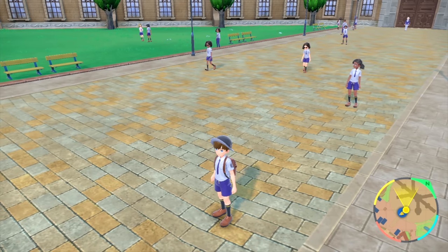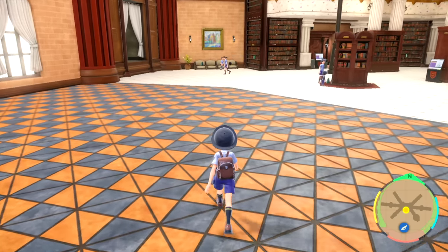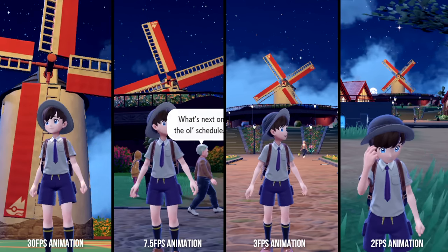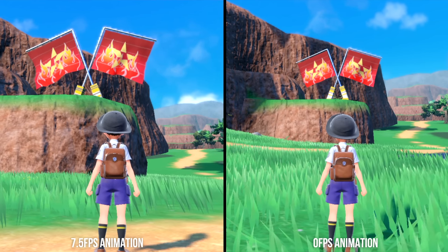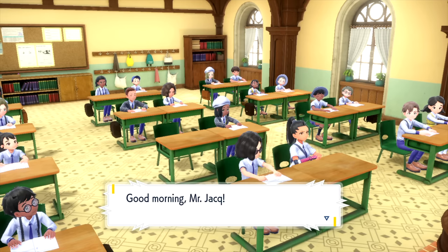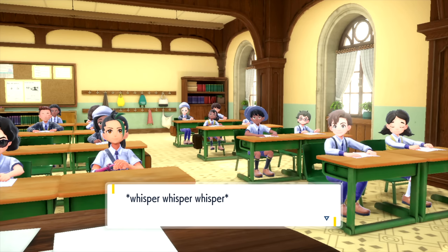At just about any reasonable distance from the player, animated objects will start to run at reduced animation rates, presumably to lower CPU load. Reduced animation rates anywhere between one-quarter rate and one-fifteenth rate were observed during gameplay. This windmill is a good example — at close distance it updates at 30 fps, then 7.5 fps, then 3 fps, then 2 fps as you move further away. Some objects like flags stop updating entirely at a certain distance. This is most noticeable on NPCs in town areas, which run at very low animation rates until you are within a few meters — as seen in this classroom shot where only two characters run at full rate.